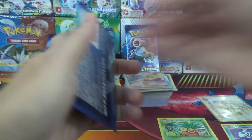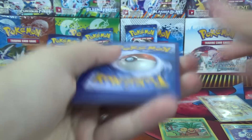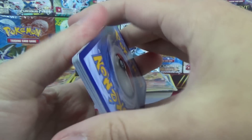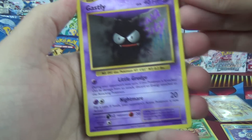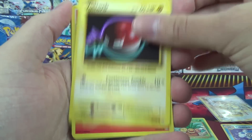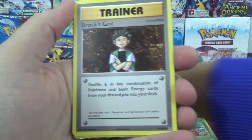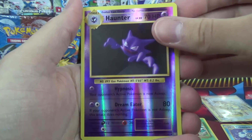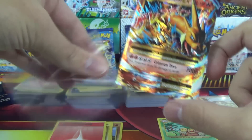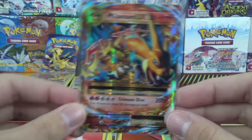Reverse Rare Beedrill — not normally a holo so we won't put that in the good pile — and a Dewgong. Last pack, last chance for glory — can we end on a high note? Gastly, Diglett, Charmander, Ball, Fire Energy, Metapod, Professor Oak's Hint, Brock's Grit, Reverse Haunter, and a Mega Charizard EX! Last pack magic coming through for us. Not the full art, but I'll definitely take that nonetheless.